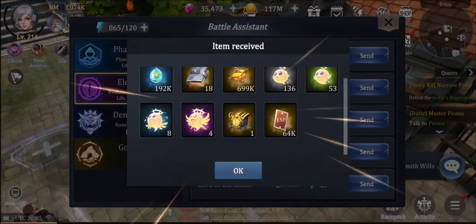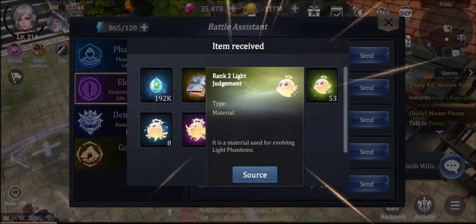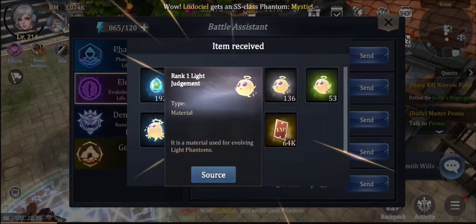Watch this — quick claim — look at that: 136 rank ones! That's absolutely insane. We used to farm day in day out and maybe get 20 or 30 of these. Now you're just not going to be low. You can craft them up into rank twos, rank threes — we thought the system was pointless before because you always had too many rank threes and not enough rank ones. Now you're going to be collecting an absolute ton and crafting rank twos and rank threes just to get rid of them and create space.